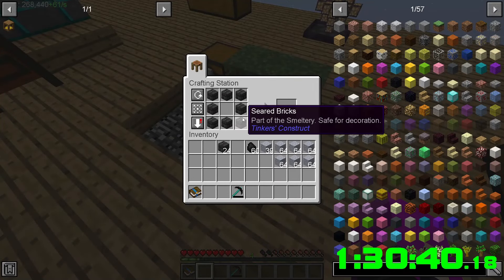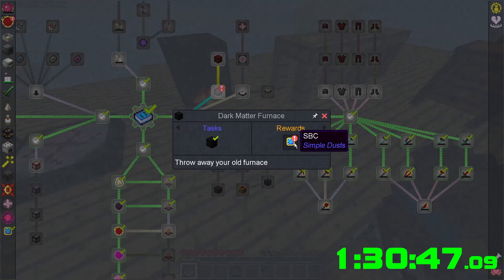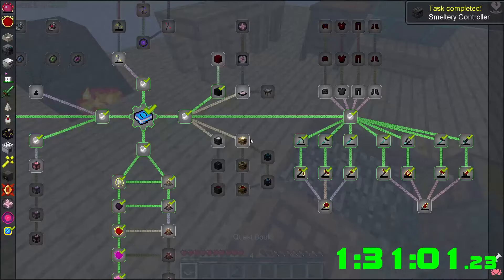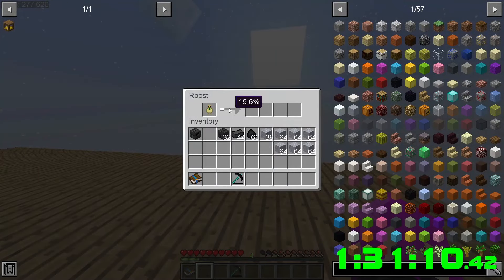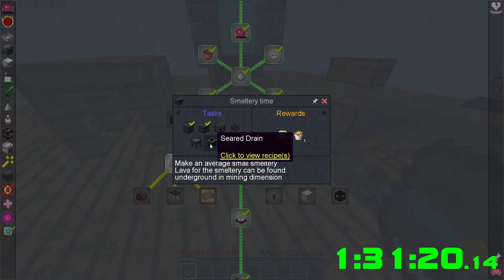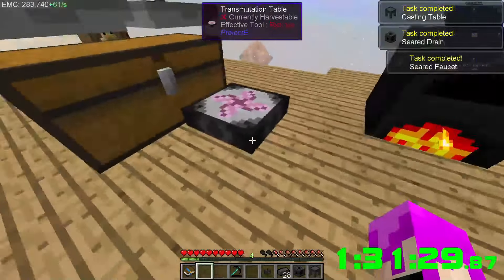We've got some seared bricks we can use. The dark matter furnace is awesome — the 10 million one I don't think we need yet. Controller needs glass. We also need a faucet, casting table, and whatever that is. Boom, boom, and boom.